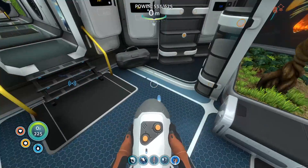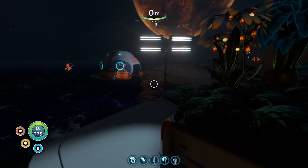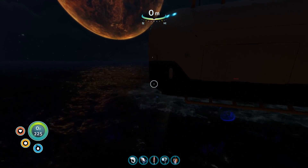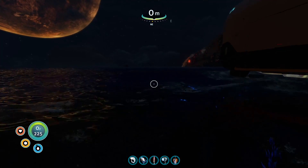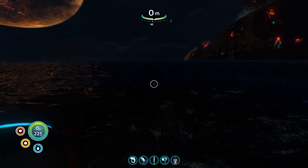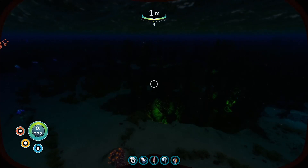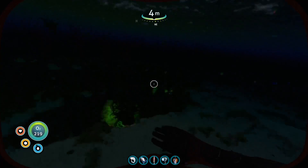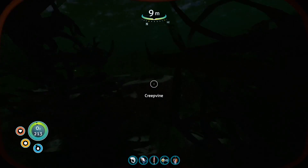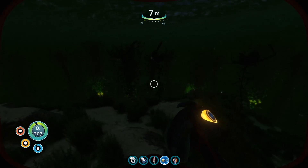Oh look at it, it looks like a little baby sea glide! I'm gonna get this because last time it was interesting - we now apparently have a friendly, hopefully friendly, Reaper Leviathan neighbor somewhere around here. I see something in the distance swimming there, but I'm not sure if that's actually the Reaper. You can already hear it - that is the scariest part. The shallows here are now incredibly spiced up and scary. Here's our base and somewhere behind the creep vines there's a Reaper Leviathan stalking us.